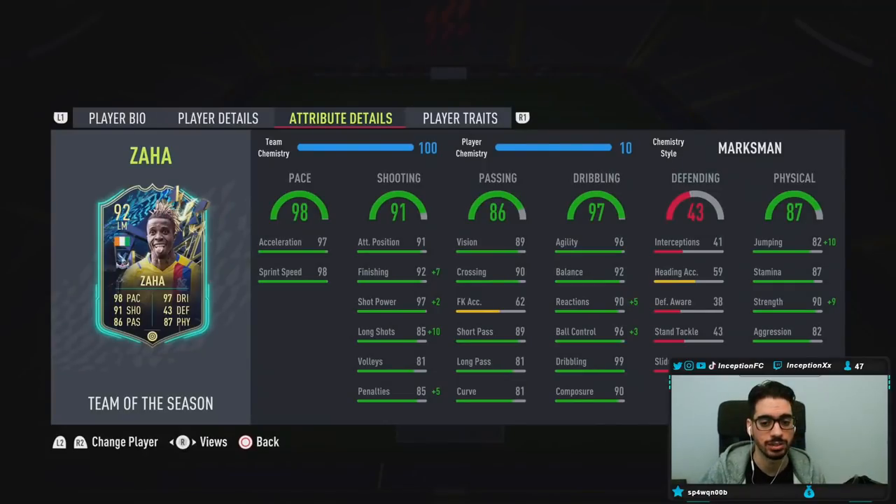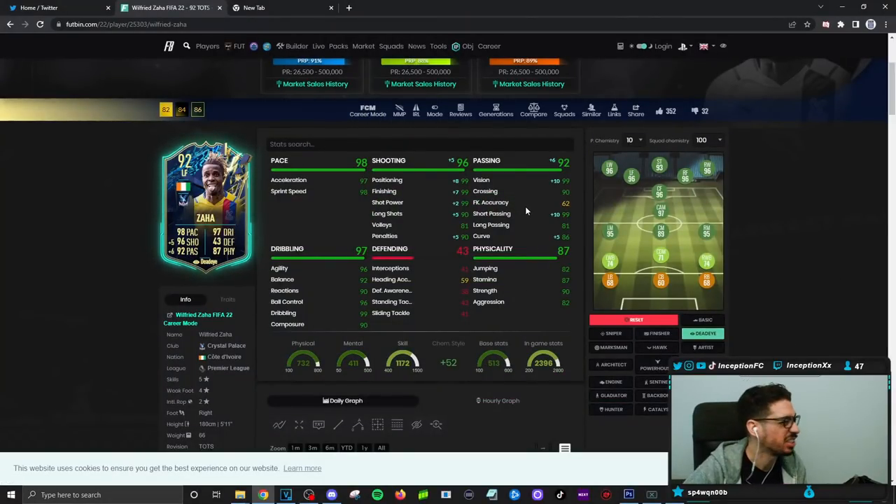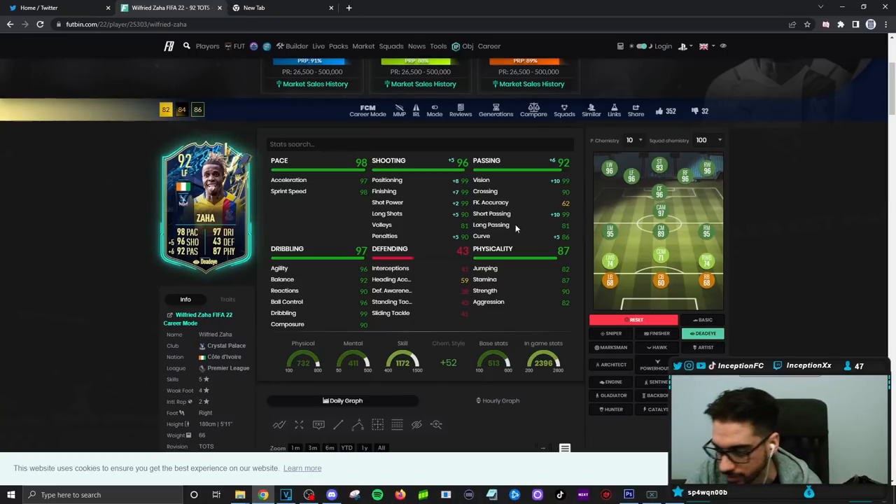For passing, base card stats are in a pretty solid area as well. I could see why people give the improvement though — if you give him the dead eye chemistry style, the vision and the short passing, it's nice. I'm not going to say that it isn't. But I just want to see what he's like on marksman first.